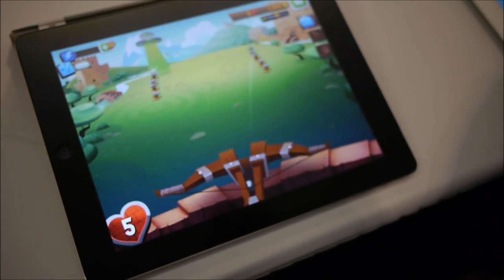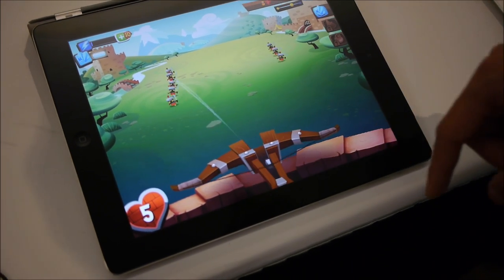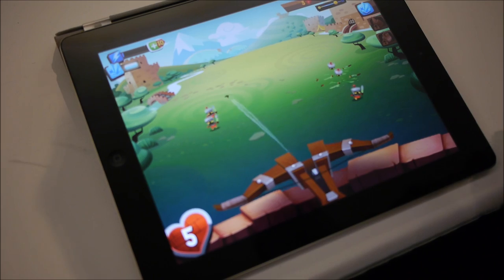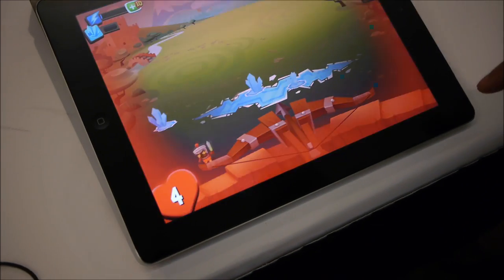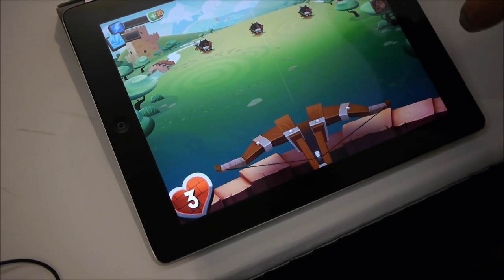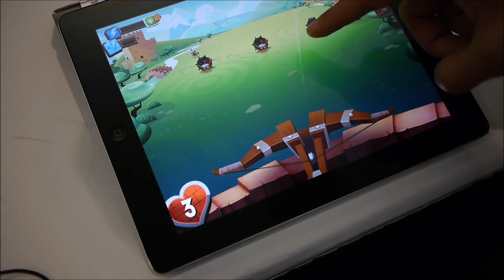In addition to just the crossbow, Jupiter has endowed you with godly elemental powers like fire, ice, and Earth. I can show you one of those powers right now — all you do is swipe across the screen and it will give you the Earth elemental power.